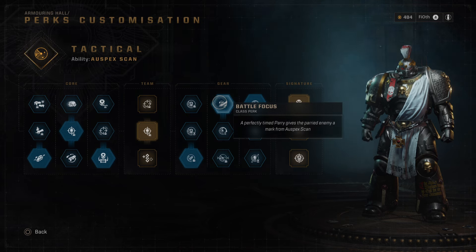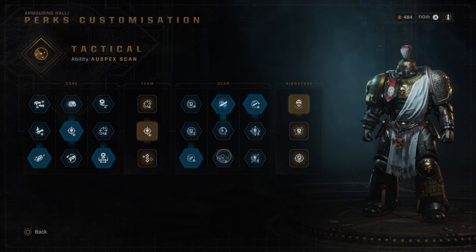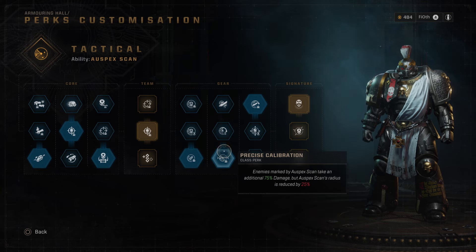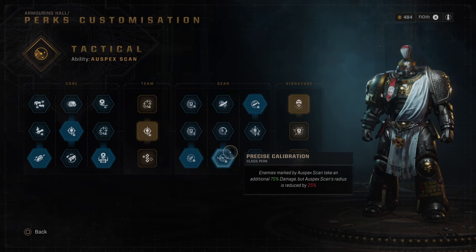Row six: Battle Focus — a perfectly timed parry gives the departed enemy a mark from Auspex scan. Improved Efficiency — scanning 20 enemies with one Auspex scan restores one equipment charge, that's one grenade or bomb. Precise Calibration — enemies marked by Auspex scan take an additional 75% damage, but Auspex scan radius is reduced by 25%. Absolutely take Precise Calibration for the purposes of this build. Improved Efficiency is also fantastic, but we're going for damage, so Precise Calibration it is.